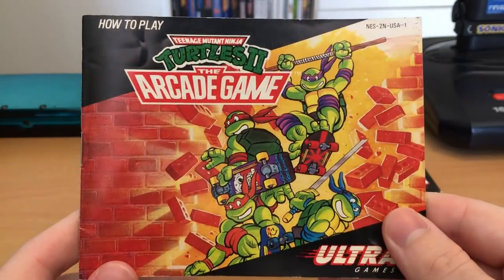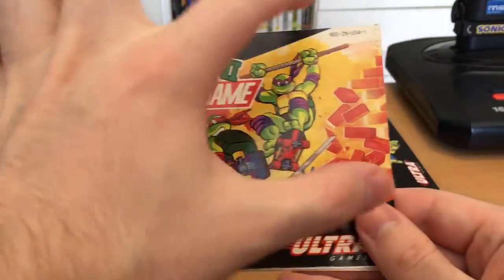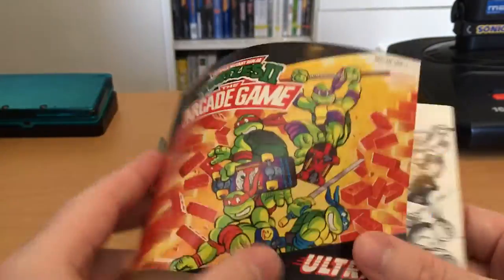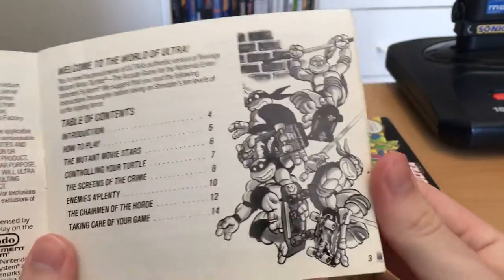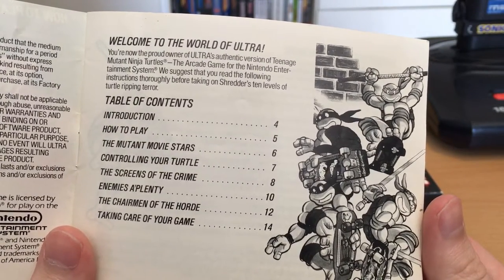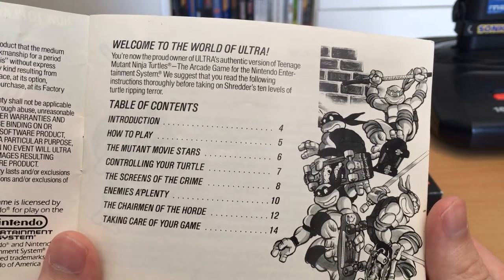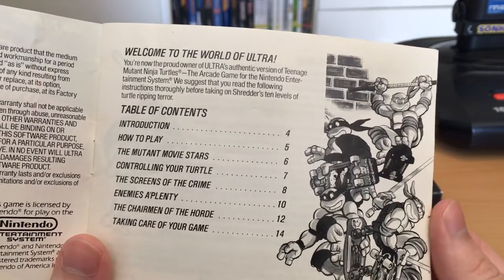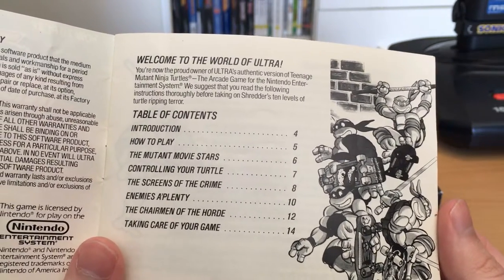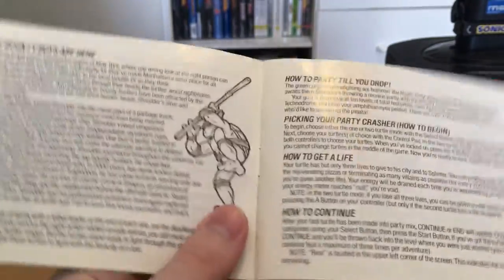And then we've got the manual. Again, it's just using the same artwork, but it's also keeping up that diagonal cut-off style, which looks very stylish. Unfortunately, it is actually a black-and-white manual — they didn't go for a color one. But there are a lot of fun puns and plays on words in this.